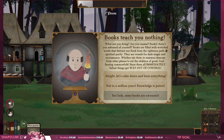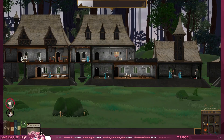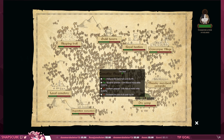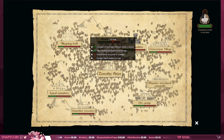'Books teach you nothing.' I mean, to be fair — way ahead of you there. I clicked a book expecting to get some information and it gave me nothing. 'Books are filled with wretched words that distract our flock from the righteous path of spiritual purity. Burn them all immediately!' Not in a million years, dude — fuck off. I hate these guys so much. Let's talk to the king. If I do this, then recruiting students will give me gold.